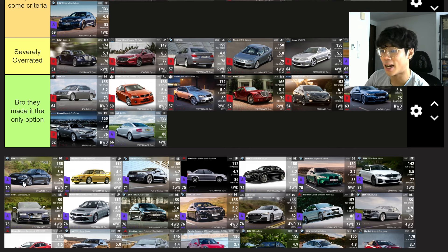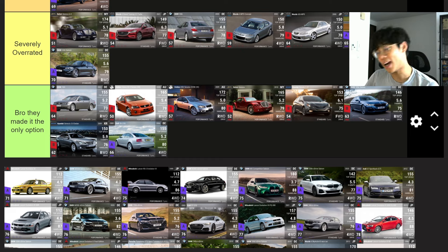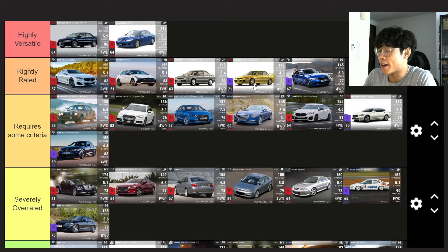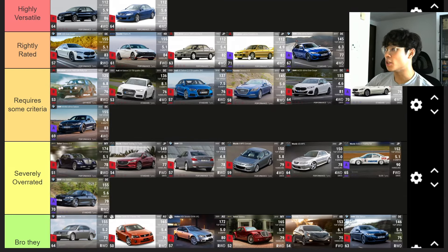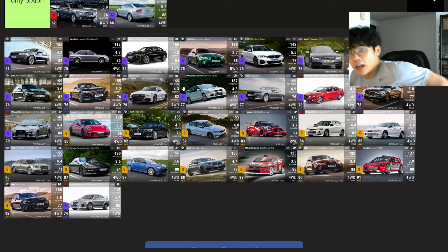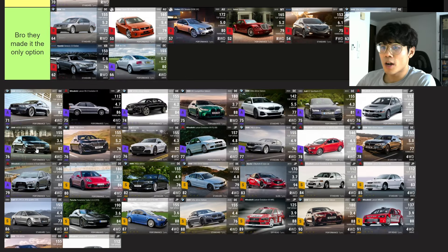The Mitsubishi Lancer — I unpacked this recently and I'm really happy to get it. It has one more handling and a lower 0-60 compared to the ultra variant. It looks Rightly Rated but it's the RQ it's in — there are way better cars to use at the 76s and 79s, whether it's the Subarus or Mitsubishis. But it is Rightly Rated, accurate to its name.